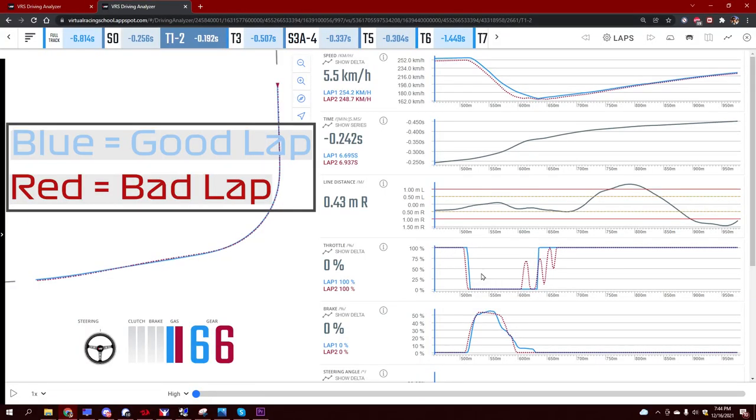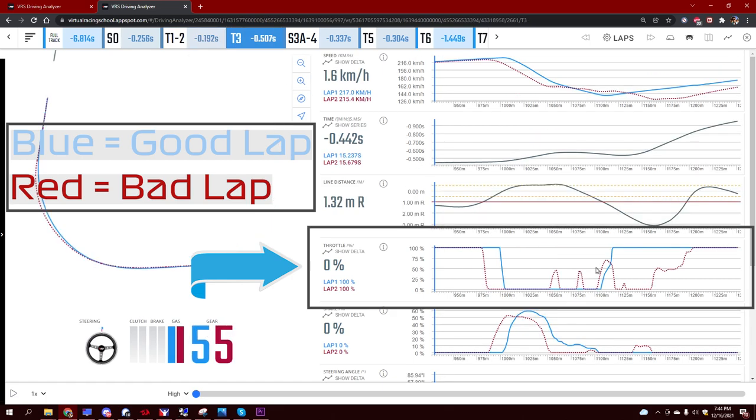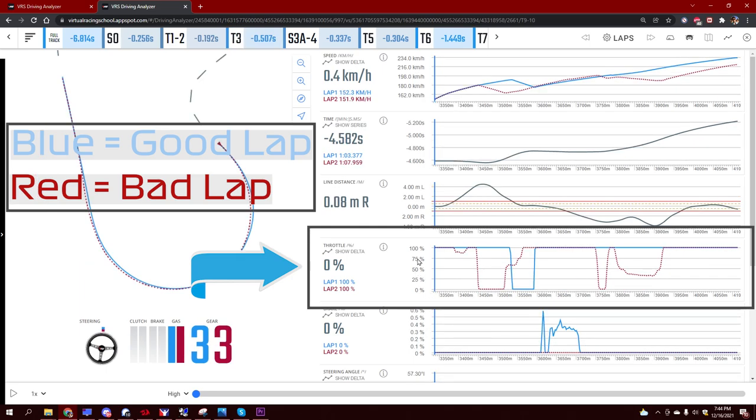Going back to some actual telemetry, you'll see here side by side a corner from one good lap vs the same corner from the bad lap. These types of patterns should ring a bell when you see these throttle corrections. More often than not, you're doing something wrong, so just keep it in mind.